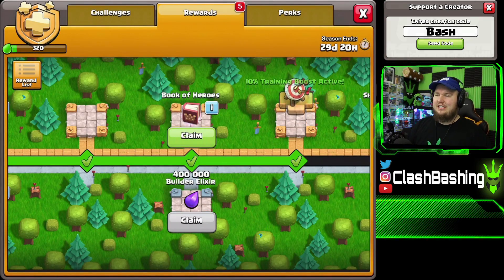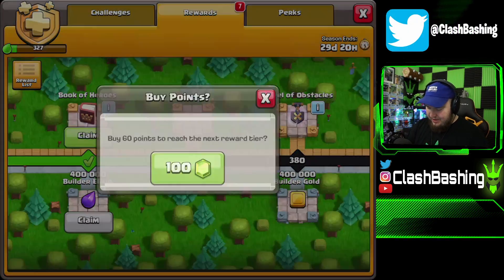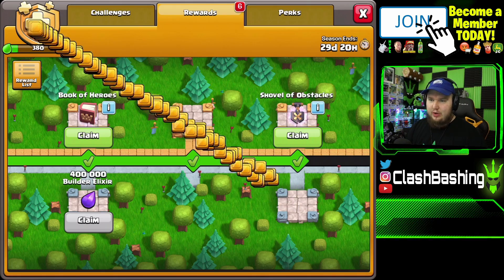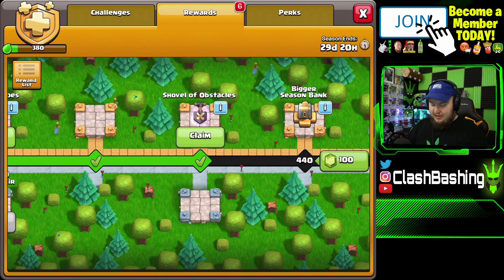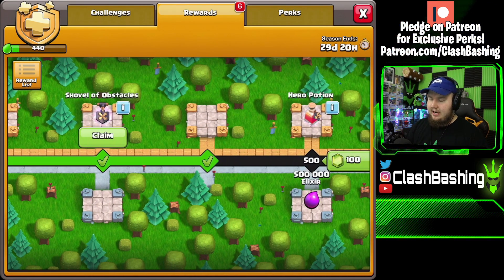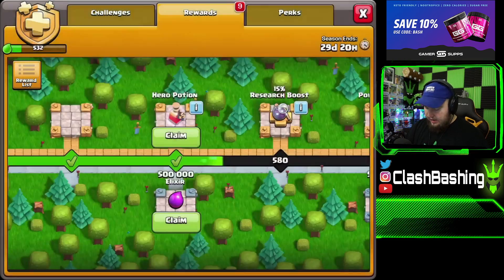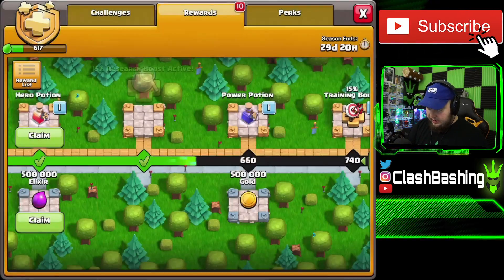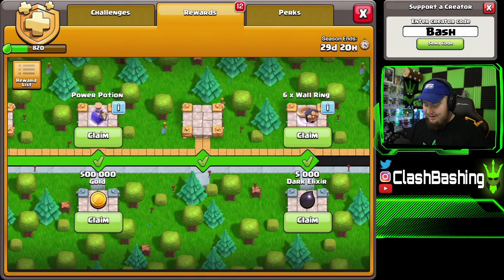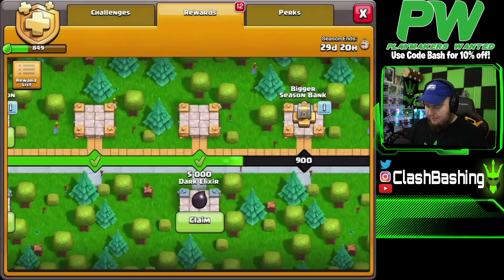I'm actually excited for the builder elixir on my main account. We also have a 10% training boost. Then we have builder gold — 400,000 builder gold — that's pretty interesting as well. We get builder elixir and builder gold, which is definitely new and something completely different. We get the bigger season bank which allows loot to stack up throughout the season — up to 25 million gold, 25 million elixir, and 250,000 dark elixir. Then we get another hero potion and regular elixir. We also get six wall rings; I actually like the wall rings on the gold pass.